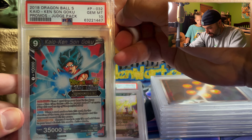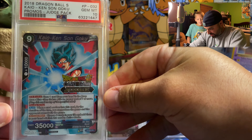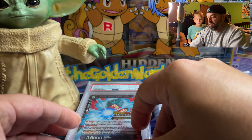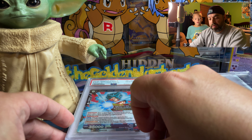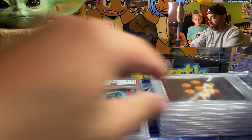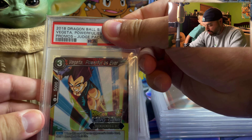Oh, here's a big one — this is one of the big ones. Gem Mint 10! That was a huge one, that was one of the original ones, this is a huge one. Some of these are going to be up for sale on our Hydro Pump eBay, and some of them are going to my personal collection.